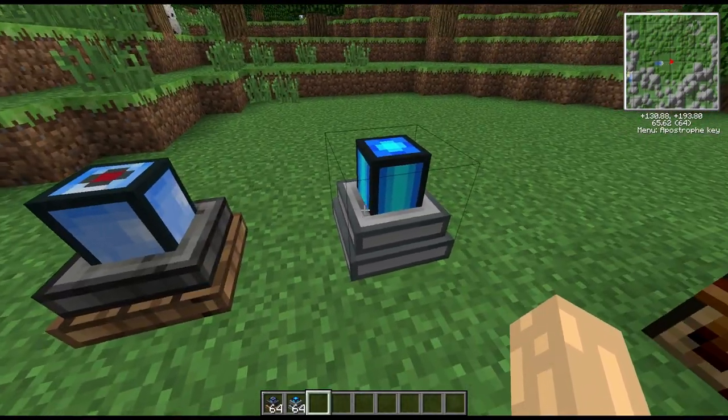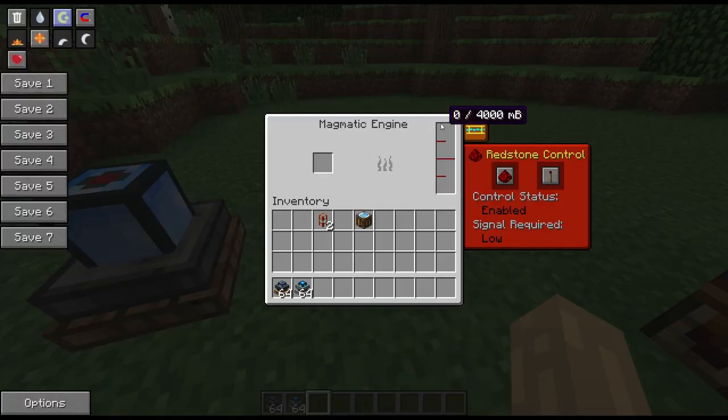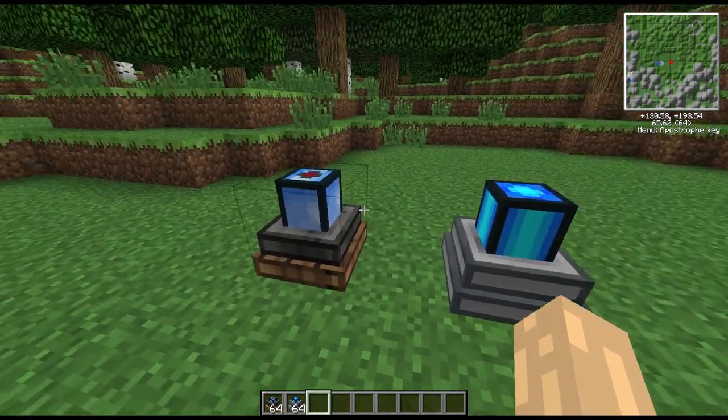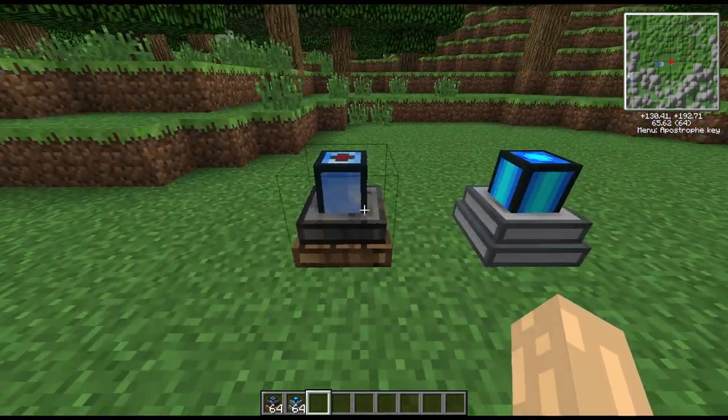The magmatic engine has a lava tank, so you fill that up with lava and that's basically what's going to power it. This will put out four Minecraft Joules a tick — double the output of the steam engine.